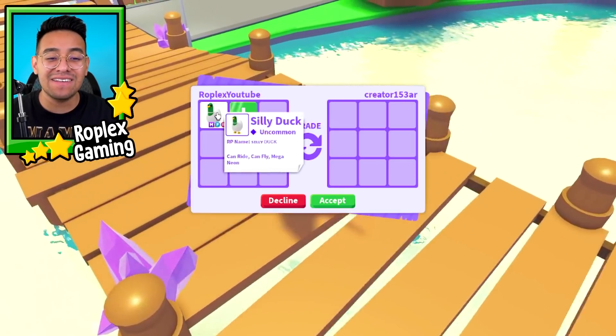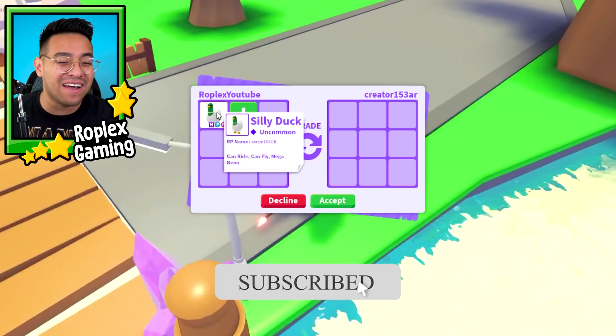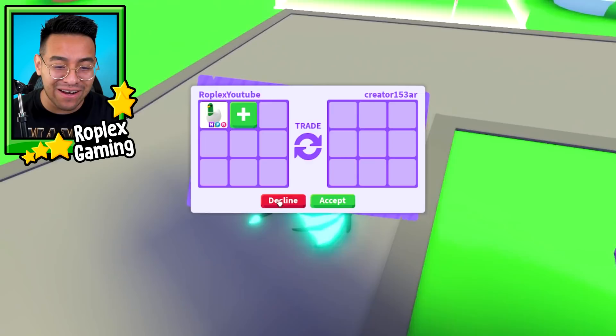This is a Mega Neon Silly Duck, one of the oldest pets in Adopt Me, and it's also one of the cutest. If you ride it around, it will literally just waddle all over the place. Check it out.